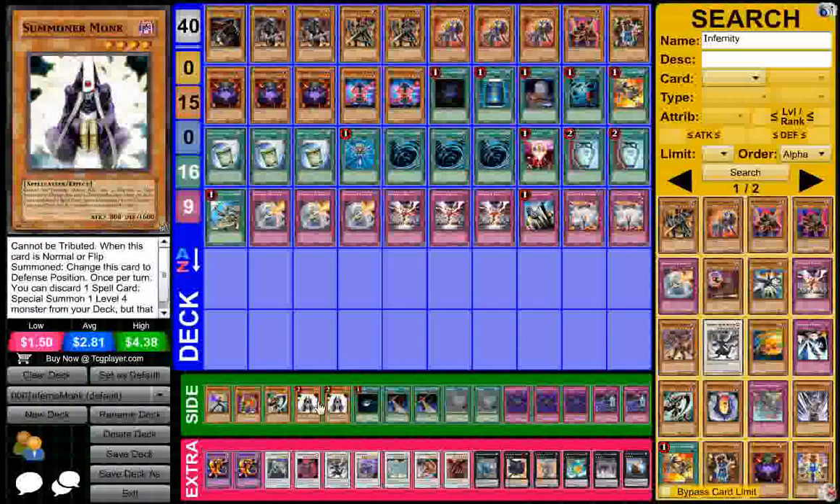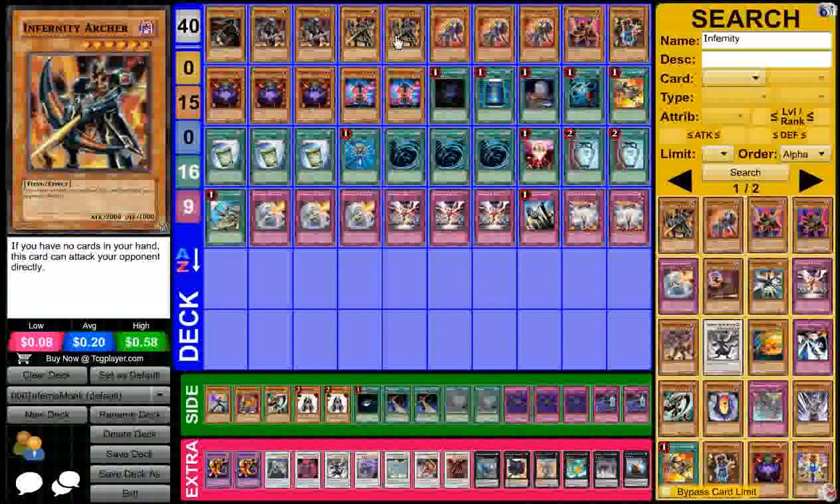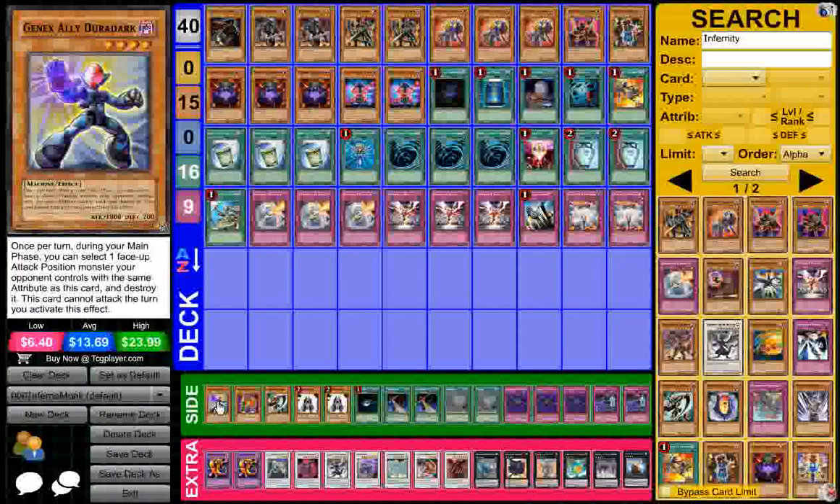For the side deck, I side the two Summoner Monk because a lot of decks make it really hard for me to Synchro. Mostly Evilswarms, because Ophion won't let me bring out any of my level 5 or higher Synchros. So Summoner Monk comes in for the Archers, because I won't be able to Special Summon the Archers. And then Duradark is amazing for trying to get them to drop that Xyz, or just trying to destroy Ophion for free — there goes everything they have.